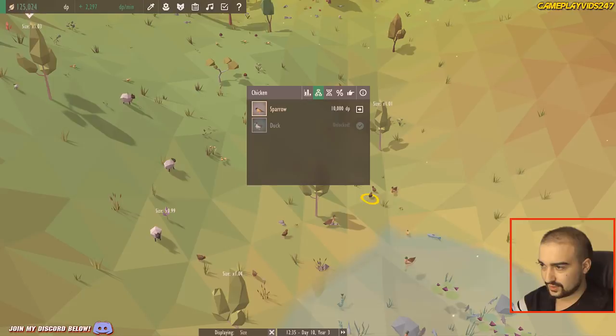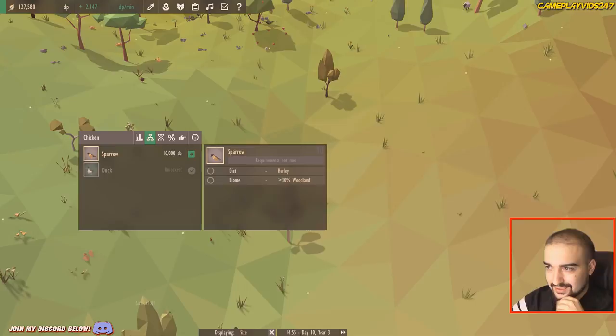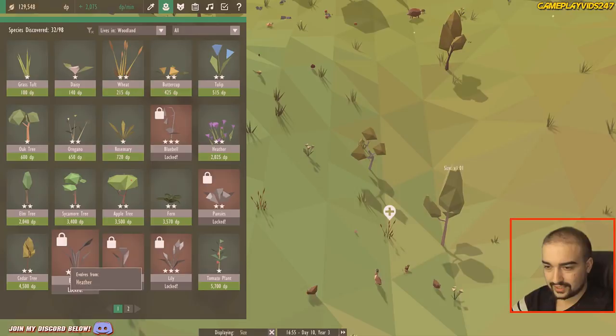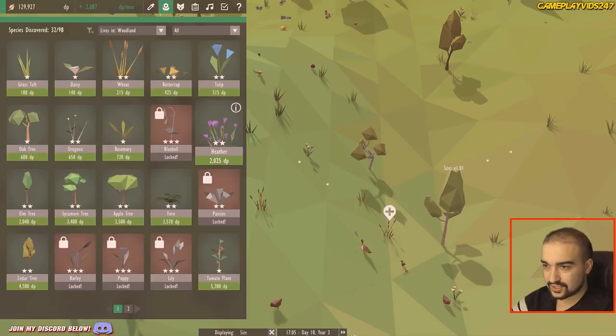Birch trees have been born with an unusual mutation and it's purple — pretty cool. Where the hell do I get the barley from though? I'll need a woodland biome as well. I'm going to search this quickly — I'm very concerned. Barley — wheat, would it be? Cereal grain, member of the grass family. Tomato plant, lily, poppy, barley — evolves from heather. There we go, we got it! We've actually got it here. Awesome — heather.